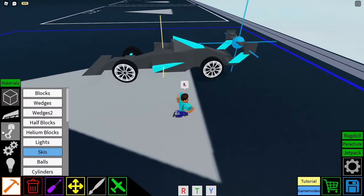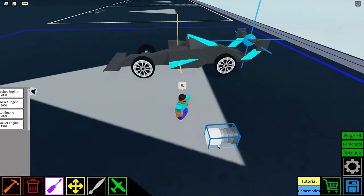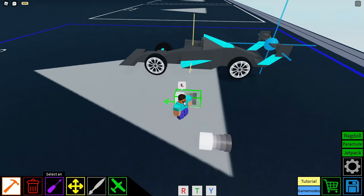First we're going to start out with the main speed or propulsion in this car: a super rocket engine. Get your super rocket engine down and set the increased power to 1 with on-off only mode set to true.